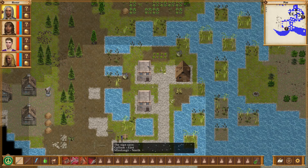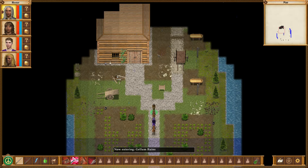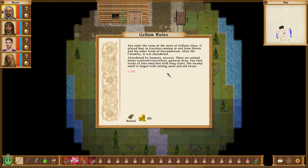I am trying to find this gremlin — here we go. The Gillam Ruins was one of our quests that we're supposed to do. So here we are finally. It was a little fun getting here. You enter the ruins of the town of Gillam. Once it played host to travelers coming to and from Haven and the other lands of Sacramentum. After the calamity, it was abandoned. Abandoned by humans, anyway.